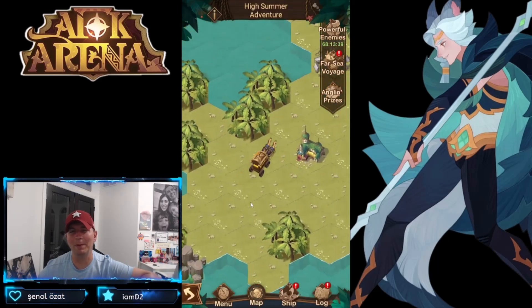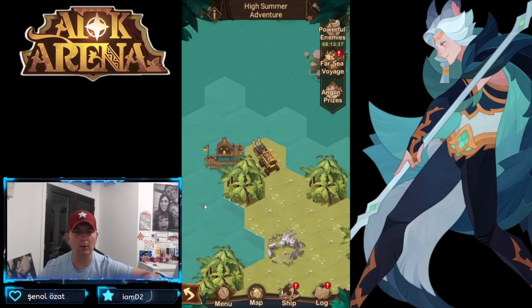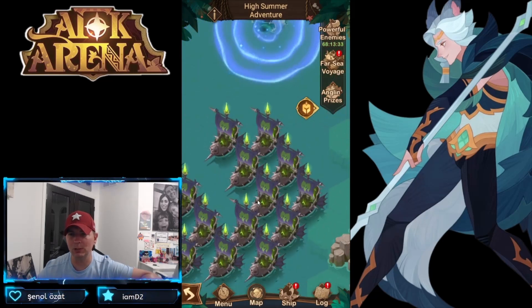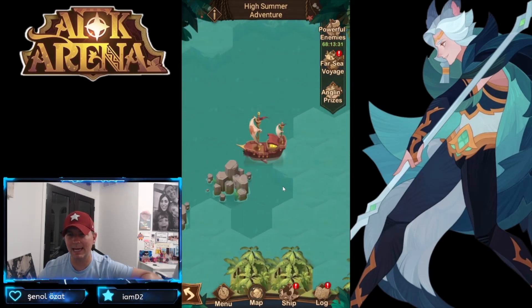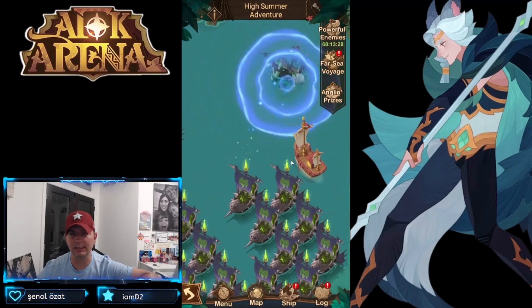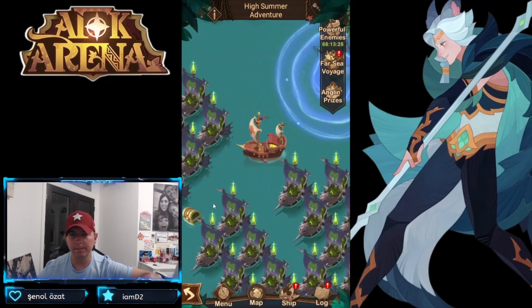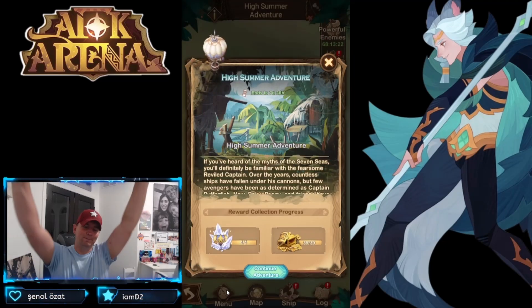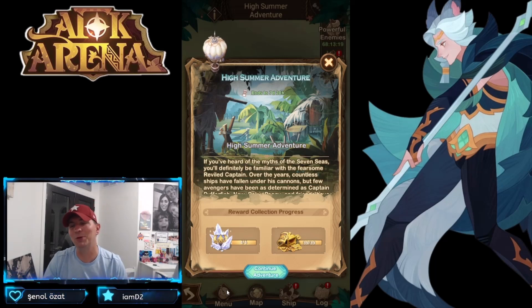Alright guys, finally I found it — that took an incredible amount of time. We hop into our wharf again, and there is one chest that was over here between the boats — I believe that was from day five or six. We go ahead and pick that up and there it is guys: four of four crystal chests, 39 of 39 golden chests. We did complete it! The High Summer Adventure, Day Seven, is finally done.